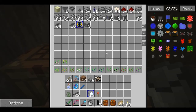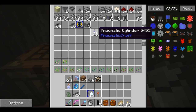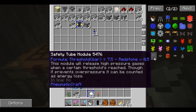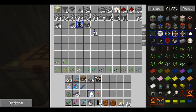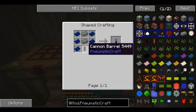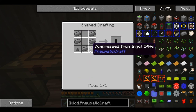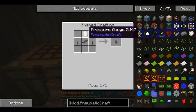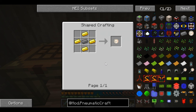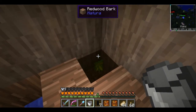The cannon barrel used the rain seeds, and the cannon barrel was just compressed iron along with the safety tube module. The safety tube module is the lever with the tube and the pressure gauge. The pressure gauge is just compressed iron with gold. Considering how many of these you need to make, they really could have made this a lot easier.